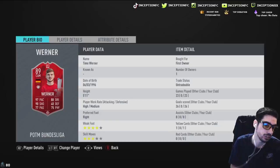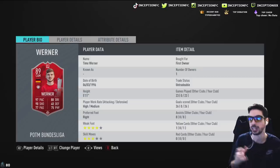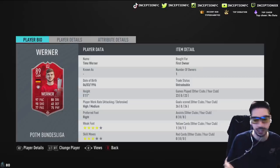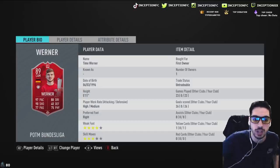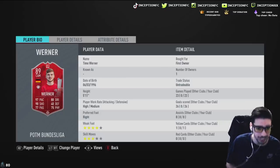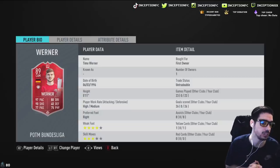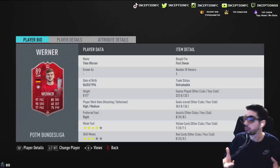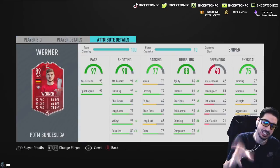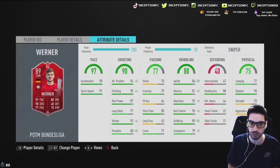He doesn't have skill moves, but he does have the four-star weak foot. Not having skill moves isn't a huge problem because every card is fun in their own way. He's 5'11", high/medium work rates, and right-footed. He doesn't have great strength stats, but he does have good stamina so I could use him coming back on defense in the striker position.